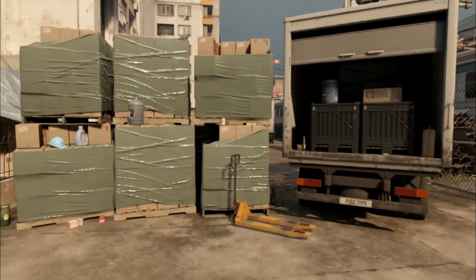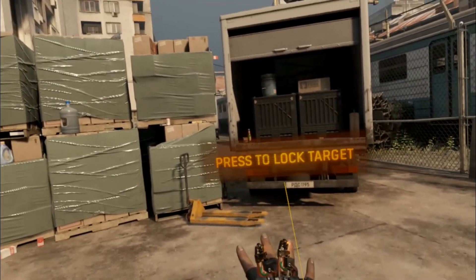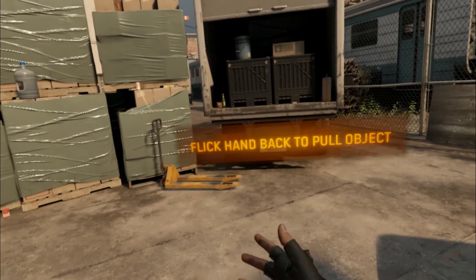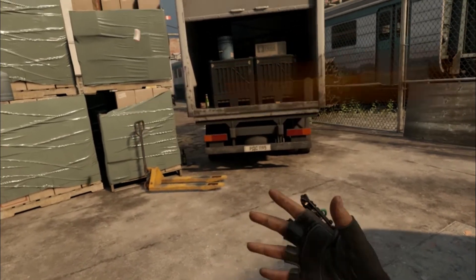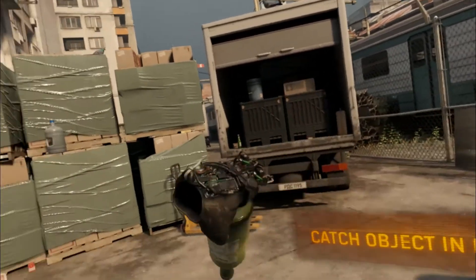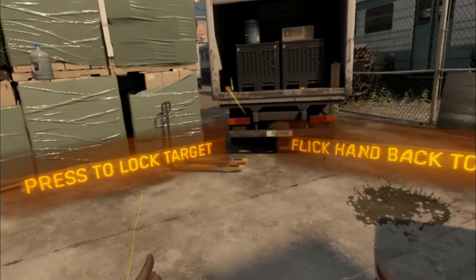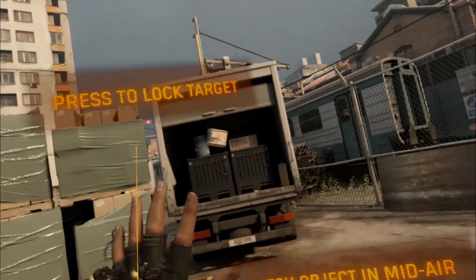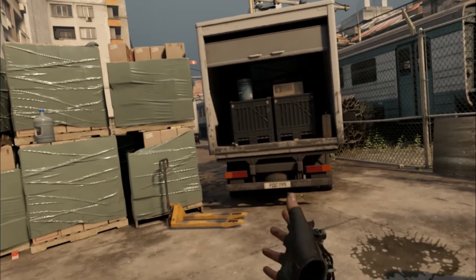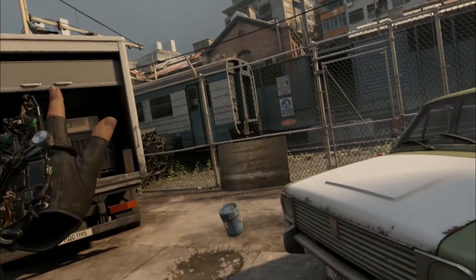There's a bunch of junk down there. Aim at something with your hand open. Excellent. Now make a fist. You've got it — just a little flick of the wrist. Try catching it. Just like that. Great. Try again. Registered. Now flick your wrist to bring it in. Boom. Yep. One more time. Now catch it. You're on it. Perfect. We're done.